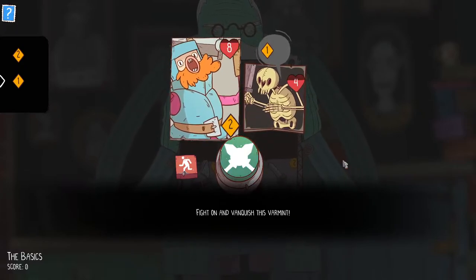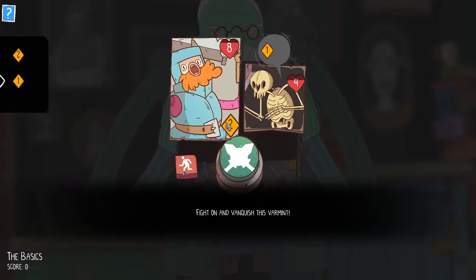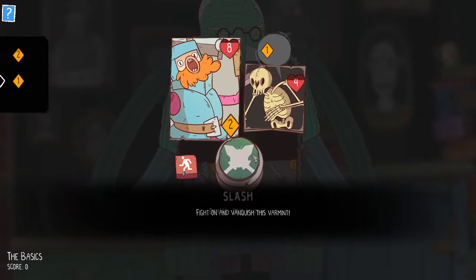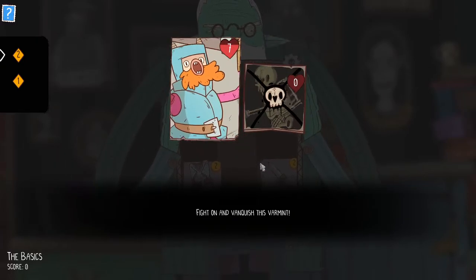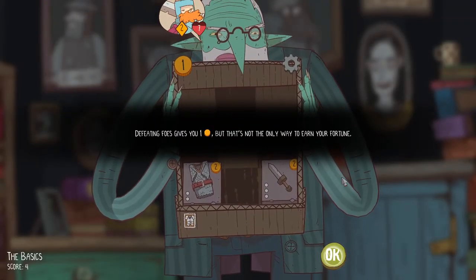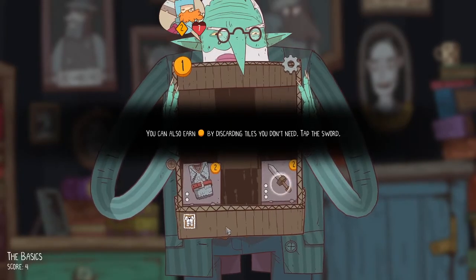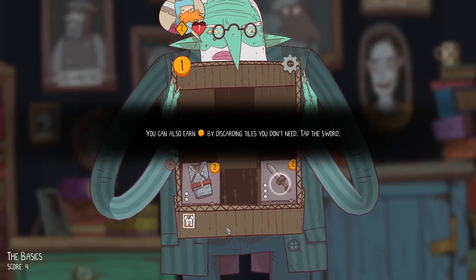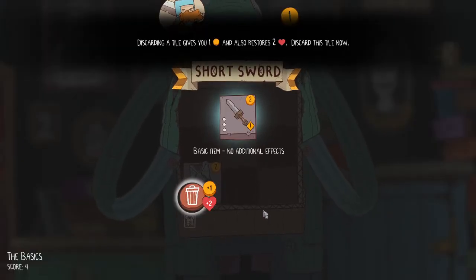Let's fight on and vanquish. For the time being we don't have many options except keep smashing and taking damage. We finish off the skeletons. Defeating them gives us gold — that's not the only way to earn our fortune though. You can also earn by discarding tiles you don't need, so we can sell stuff. Discarding gives you one gold and restores two health. So we're able to get rid of our equipment to regain health and make more money.